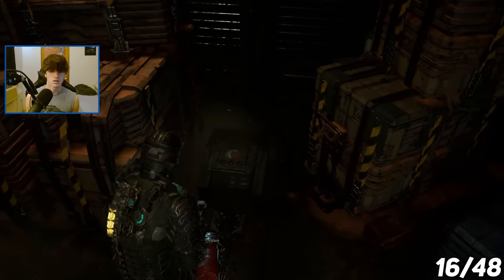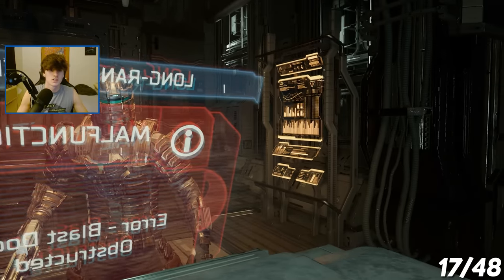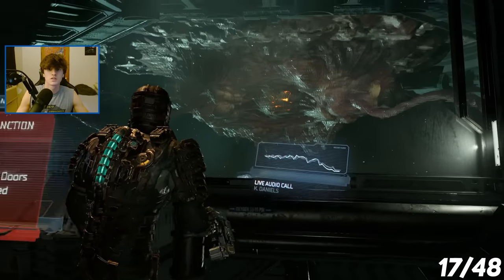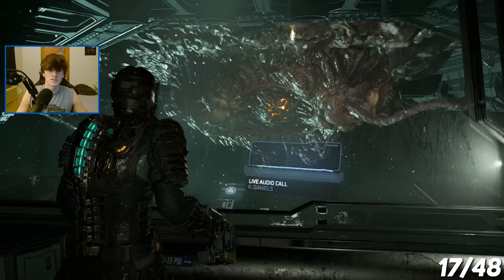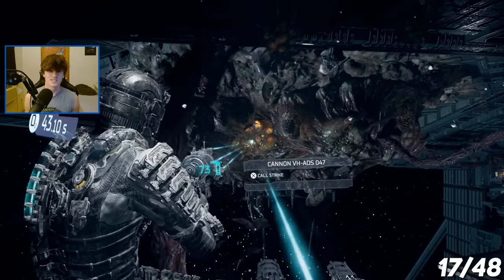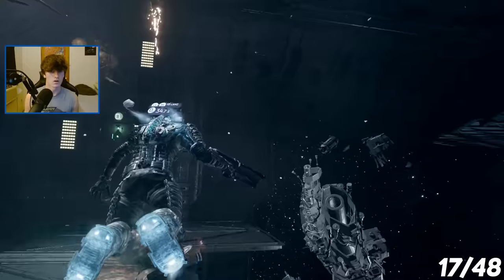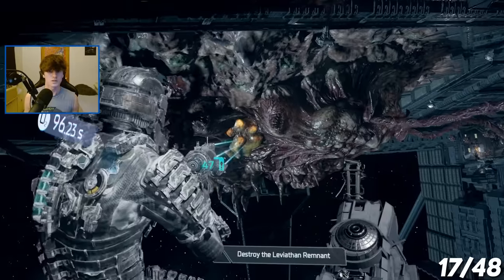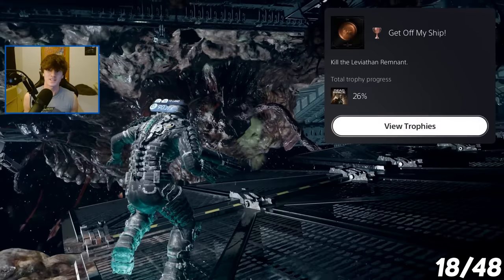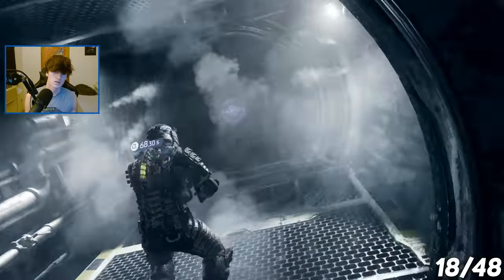I didn't obtain any trophies in chapter 7 besides the one for completing the chapter. Now we're on to chapter 8, and in this chapter I obtained one trophy — I had to defeat the leviathan once again. I headed out into space and began fighting the leviathan remnant. It's so creepy how quiet it is in space. I got the trophy Get Off My Ship — that is for killing the leviathan remnant. After defeating it, I got the trophy for completing chapter 8.